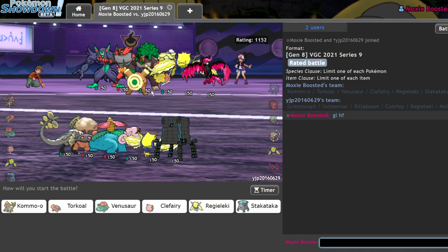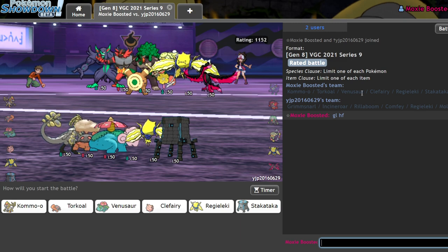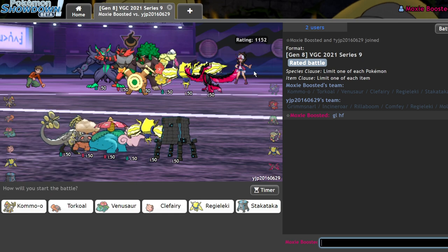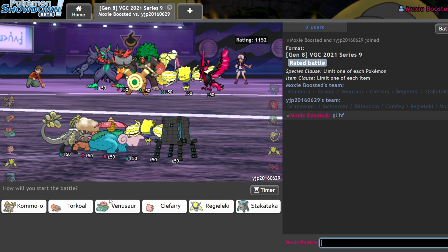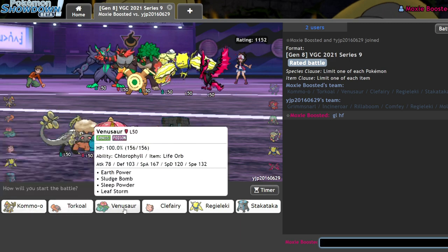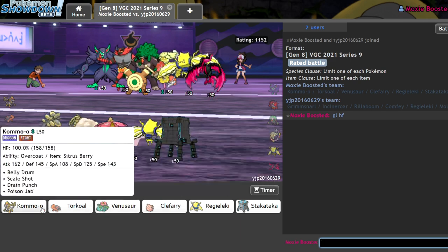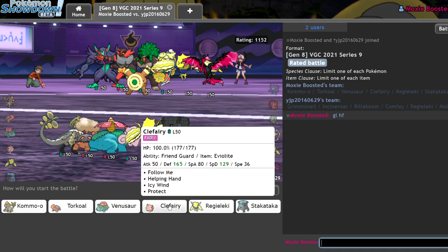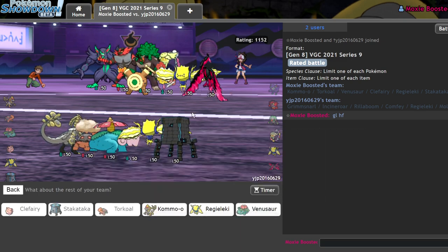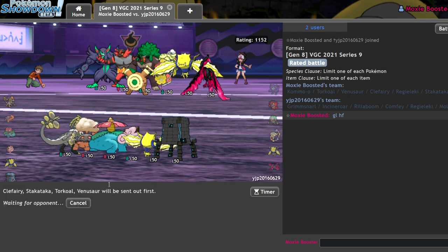We're facing off versus a team that's pretty hostile to Kommo-o. Every time I use this team, usually I only see like one fairy per team, but every time I use Kommo-o I see at least two or three. I think Trick Room is my best option here — I can go Clefairy and Stakataka, with Torkoal in the back. I'm tempted to bring Kommo-o, but I think I get a lot more value out of Venusaur anyway.